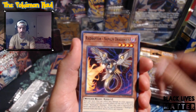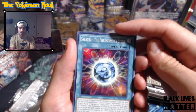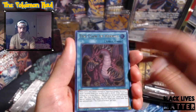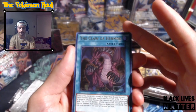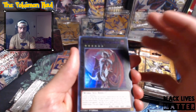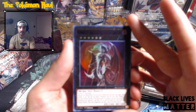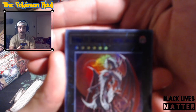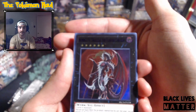Prediction Ritual, Raid Raptor, Berserker Soul, Sabatule the Philosopher's Stone, Roulette Spider, Claw of Ermos - that looks awesome. Number 24, Dragula's the Vampiric Dragon - and sometimes they're very redundant as well. It's hard to pick up because that dark lettering is so hard to read.